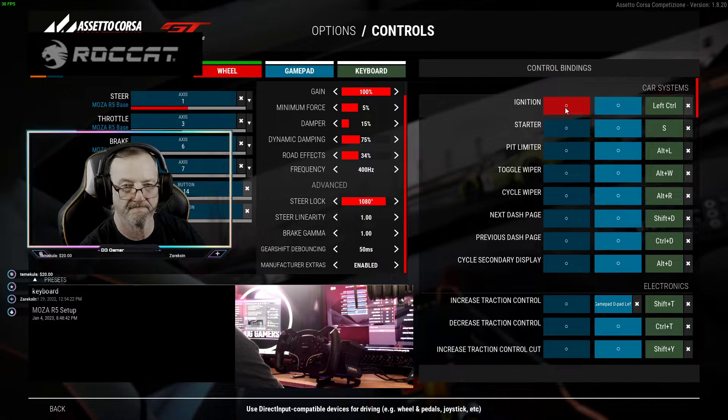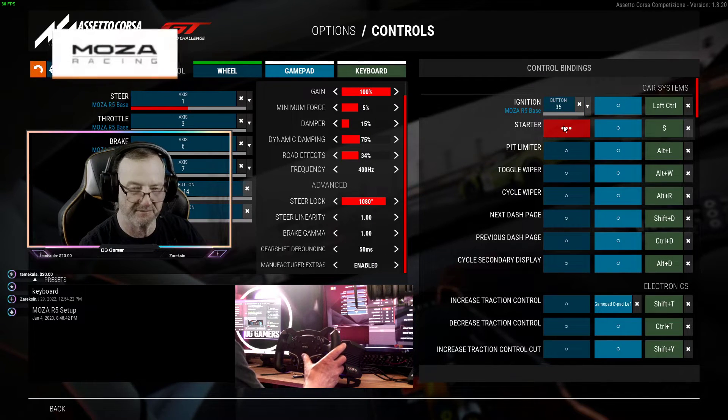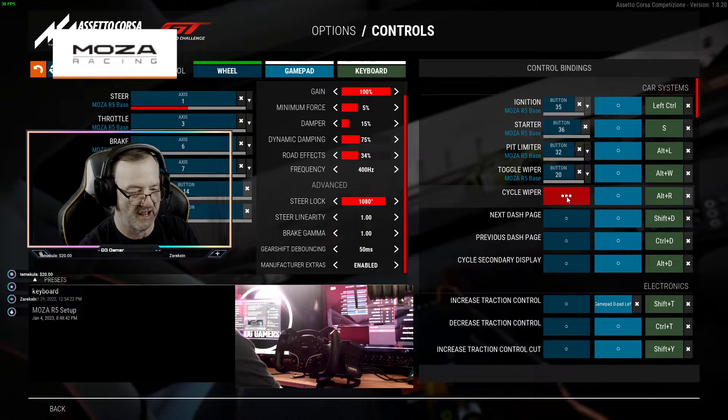Ignition — I'm gonna make that the R button. Starter — I'm gonna make that the big start button. Pit limiter — I'm gonna make that the P button. Toggle the wipers — I'm gonna make that the wiper button. Cycle the wipers — I'm gonna put that to N.